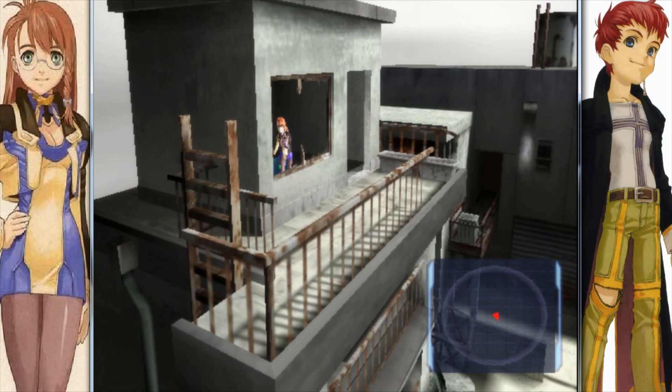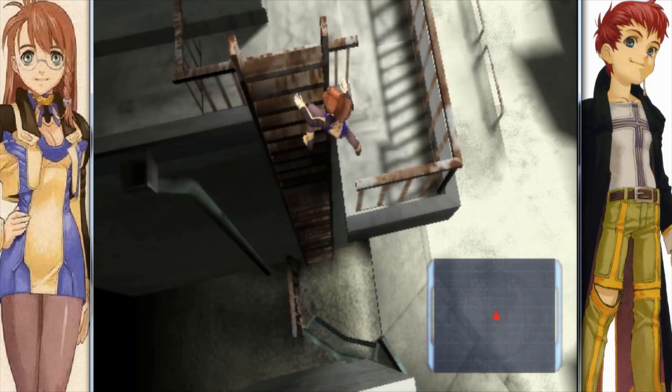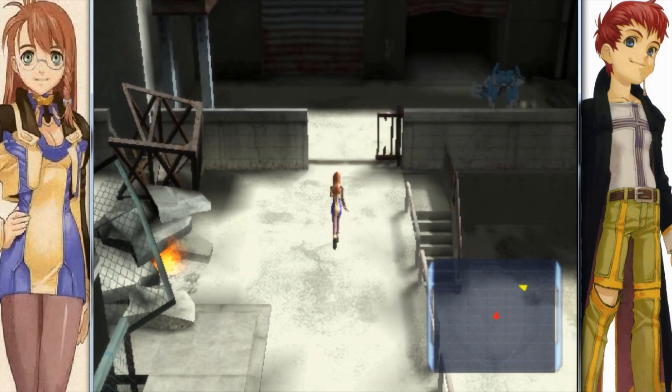Here we get a treasure chest — our first one in the game — which contains two Met Kit S's. Nice. Those are mid-range healing items and an upgrade from the original Met Kits. They basically restore more HP to a party member or all party members if you have the six AP required to use it on all party members in battle.